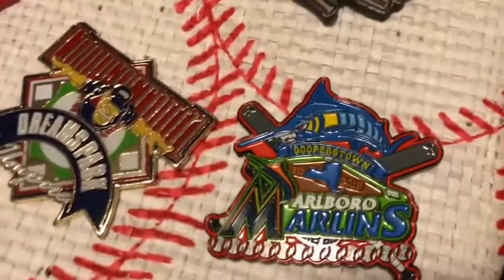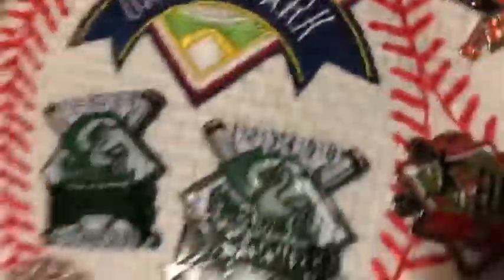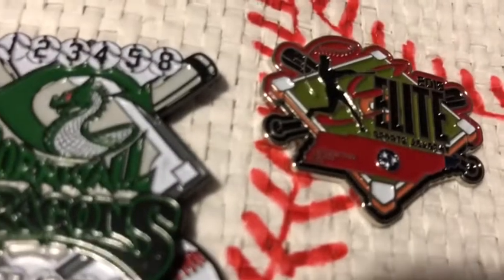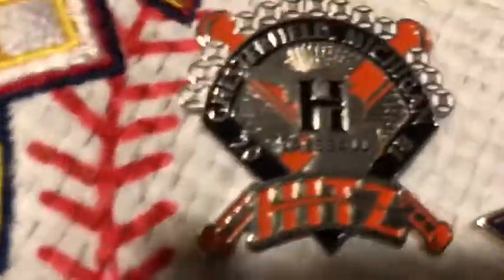Anyway, there is also this Marlins pin, which is from Auroboro, which is in New York. And there is — there are many different teams that call themselves the same name — but this is also another Bulldogs, the Delaware Bulldogs. Then we have this umpire pin, which started out rare because only the umpires had it, but they started giving it out a lot, and then almost everybody had one. There's also this Elite pin from the Elite team, from Orleans Park — not sure what state it's in, actually. But then we have the Michigan Hits — the Chesterfield, Michigan Hits baseball.